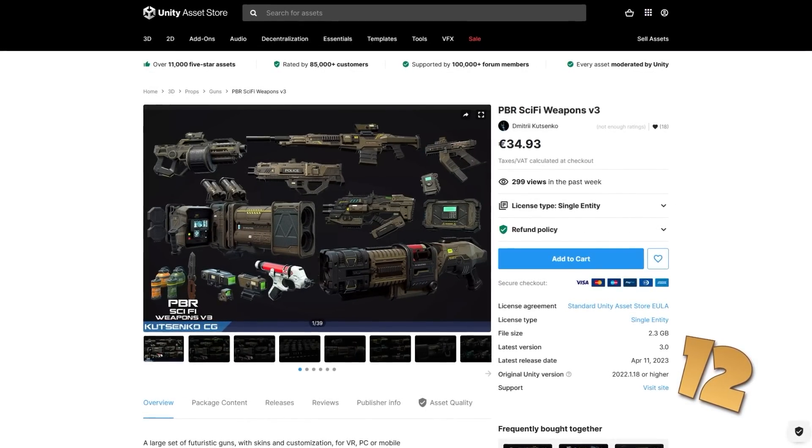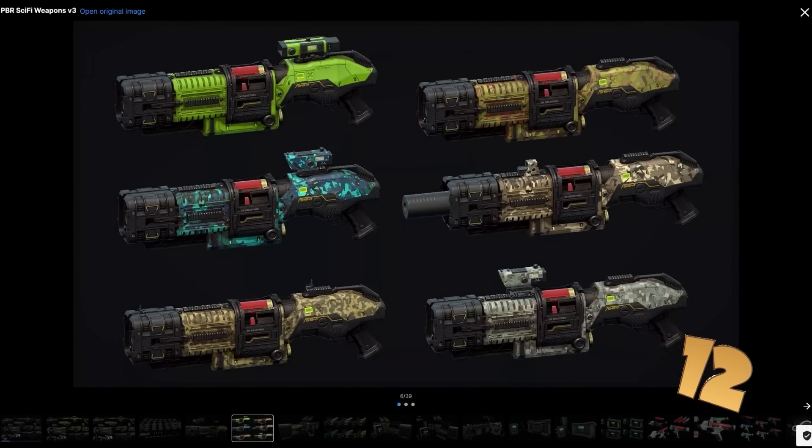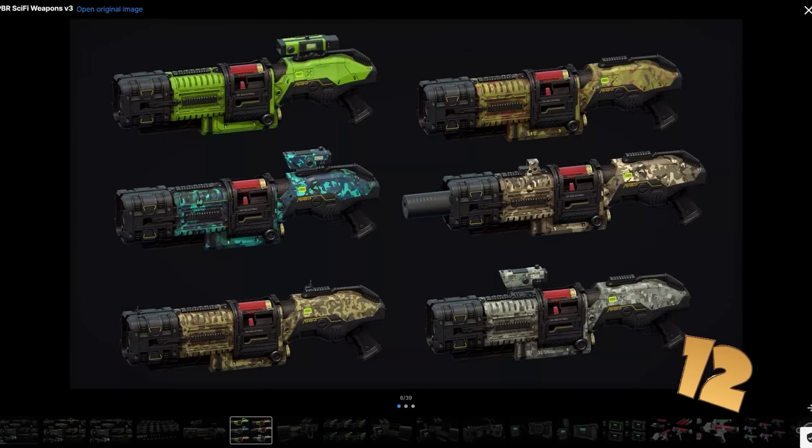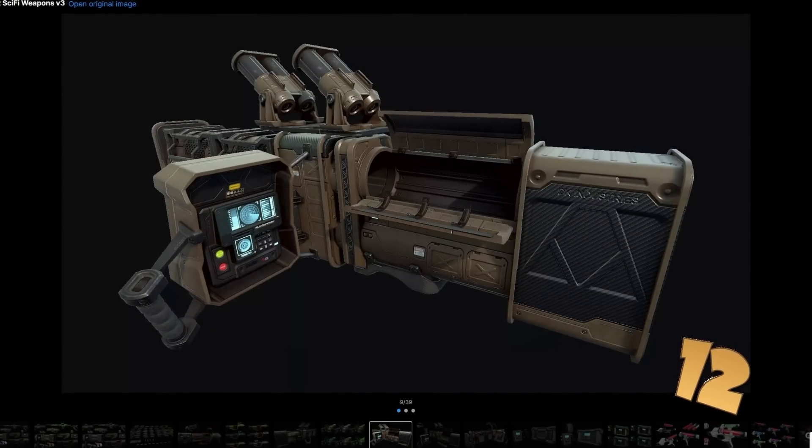If you're more into sci-fi, look at this nice weapon pack. It features quite a lot of weapons that are all very high quality models — they've got tons of polygons, are very detailed with various skins, and the weapons have separated parts so you can very easily animate them.